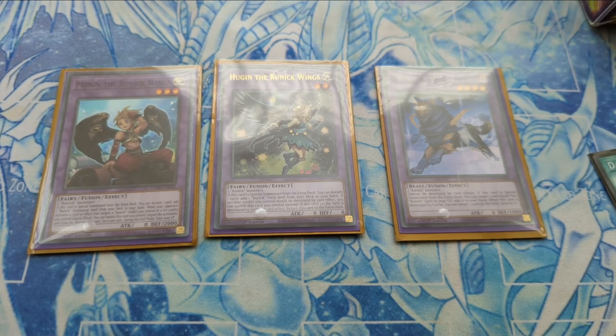Here are your key extra deck masters — these are the monsters you're going to be summoning most of the time. You're going to be summoning Huggins quite a lot. If you haven't added the field spell with Tip, or if it's not in your starting hand, you're going to be using Huggins' effect. Especially when its effect is negated with Ash Blossom, Imperm, or any other hand trap — you're definitely going to need that hug.